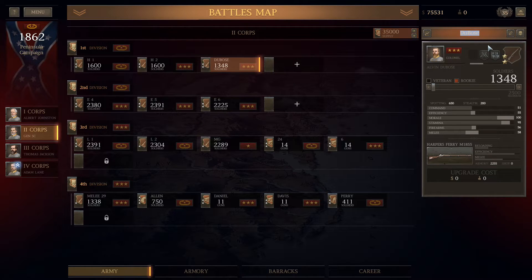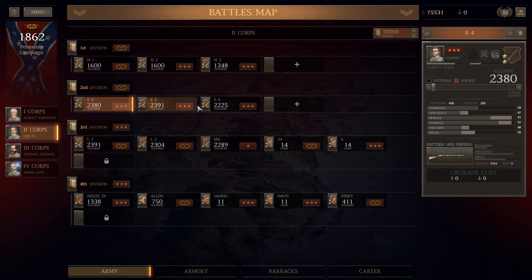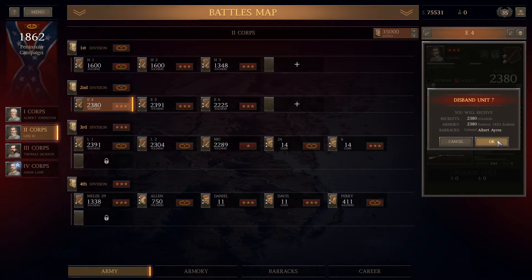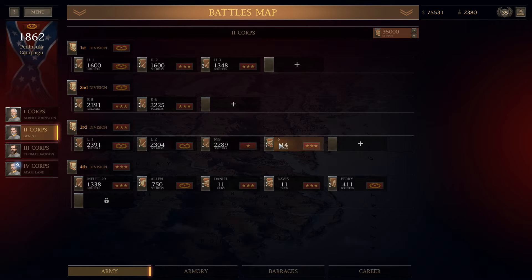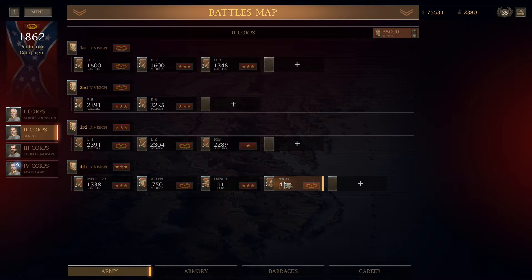When a unit gets to a third star, I'd move them up to a Parrot. Three-star units go to long-range guns — disband them, reperk them for long-range fire, and then launch a brand new, fresh, as-low-as-possible two-star artillery unit to get back up on the front line and take losses. There's no reason for a third-star unit to be on the front line taking losses.